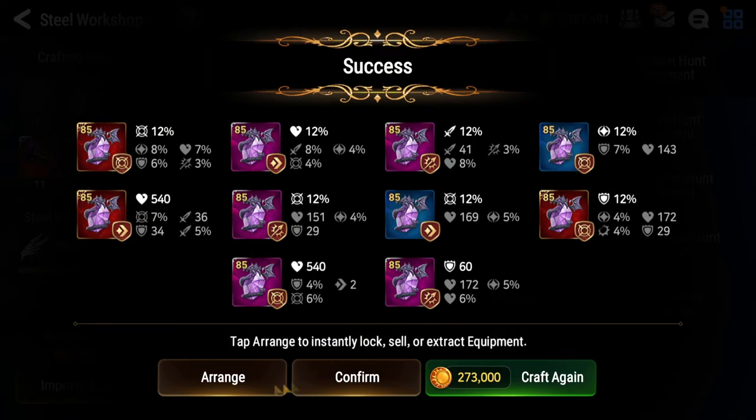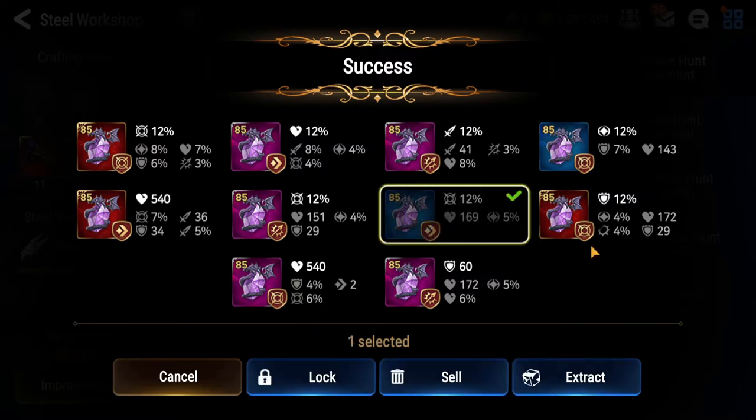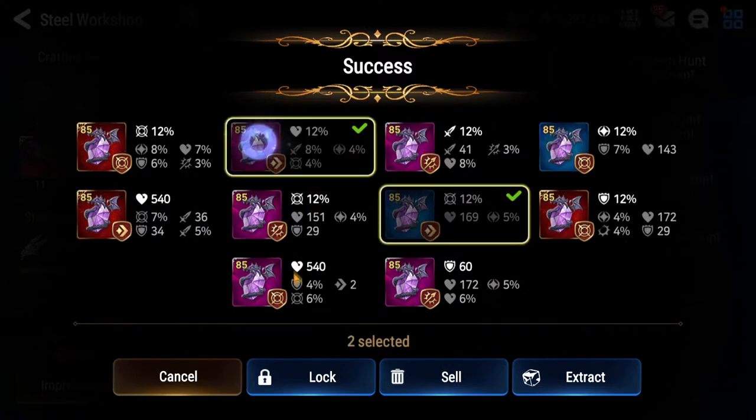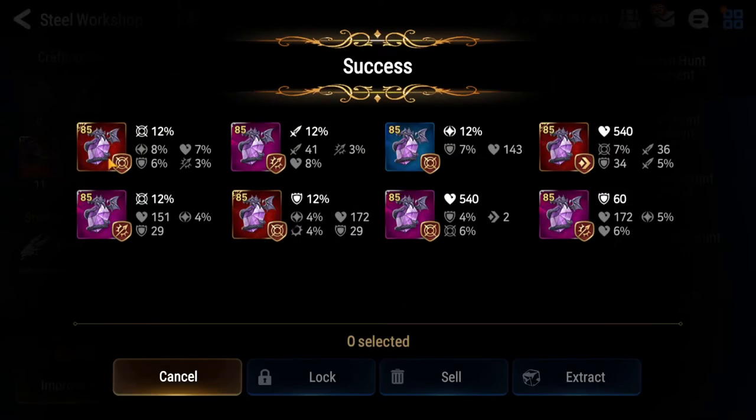Now, choosing what to extract is crucial. I normally extract blue speed pieces - you extract that because you really want the speed. Keep the rings as well. As mentioned earlier, these aren't pieces you find easily throughout the game. Extract speed preferably. This is a two speed, so we don't roll that. These other pieces have effectiveness stats with odd stats - extract these two for sure. This one I'm uncertain about, so we'll continue.